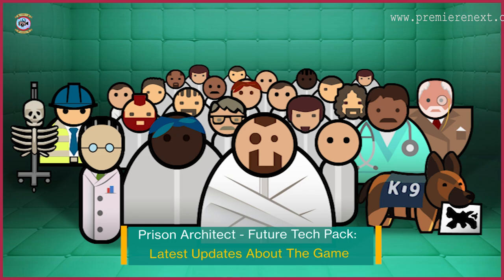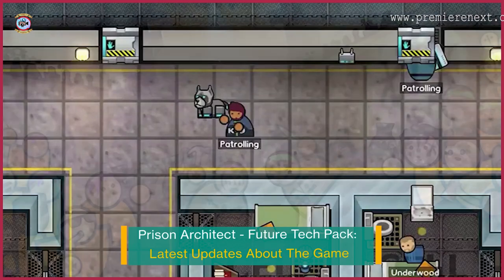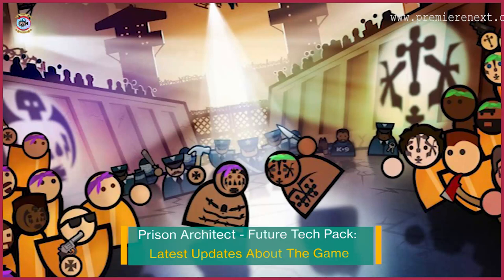The time has finally come. With the aid of our cutting-edge equipment and sophisticated robots, we have created the ideal correctional facility. There won't be any more outbreaks or conflicts — everything will be in order. I just need to press this button and wait for technology to finish. Is that guy trying to flee once more? Oh no!